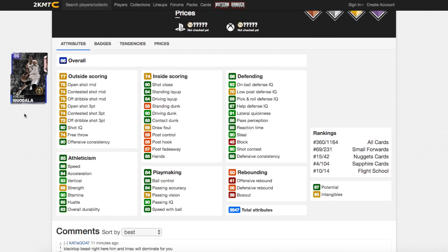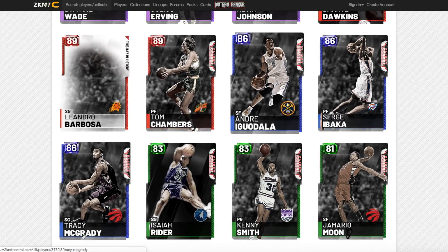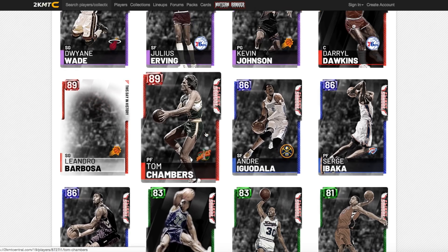Now onto Andre Iguodala. Iggy has got 78 open shot mid, 79 open shot 3, and 65 intangibles — so he's either a hidden 89 or 90 overall. He's got 86 speed, 84 acceleration, 83 speed of ball, 92 on-ball defensive IQ, 91 lateral quickness, 90 steal, and 90 driving dunk. He's going to be a lockdown defender, a competent shooter who'll hit shots when open, he can speed boost, and he's got an unbelievable dunk. Andre Iguodala could be one of the best sapphire cards in the game.